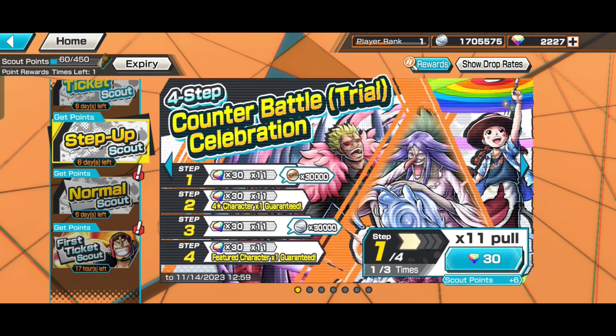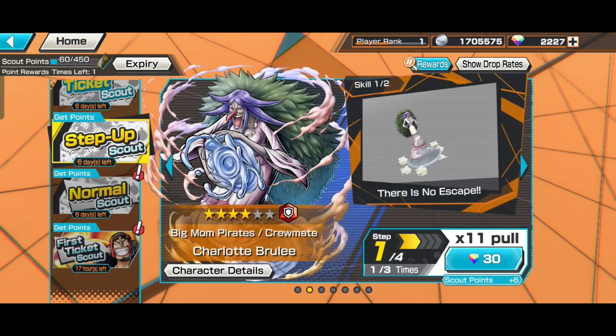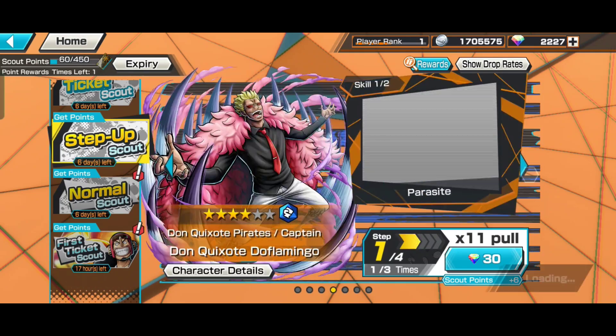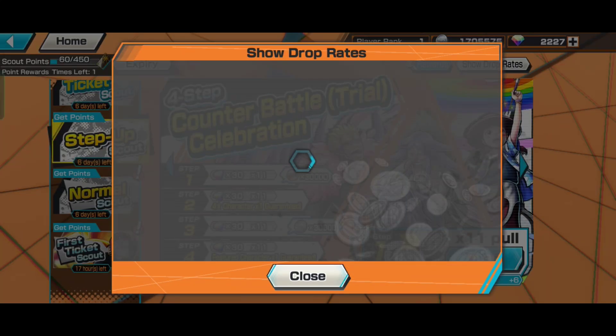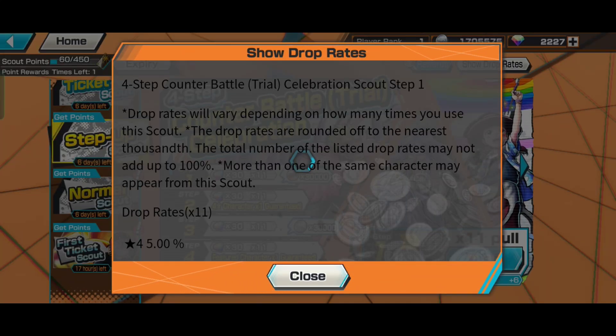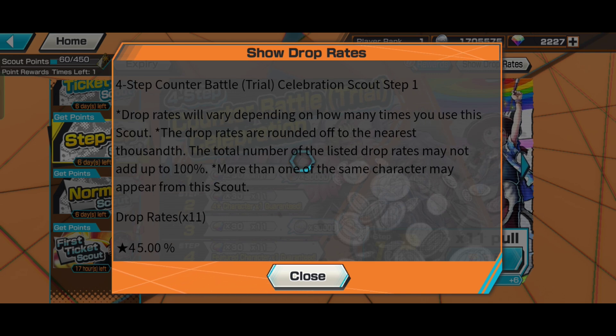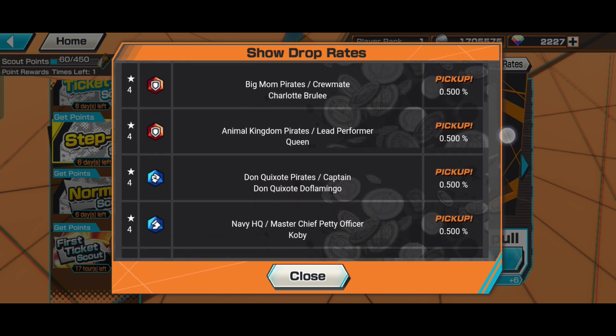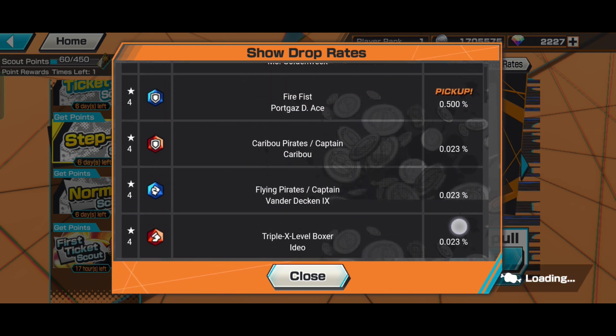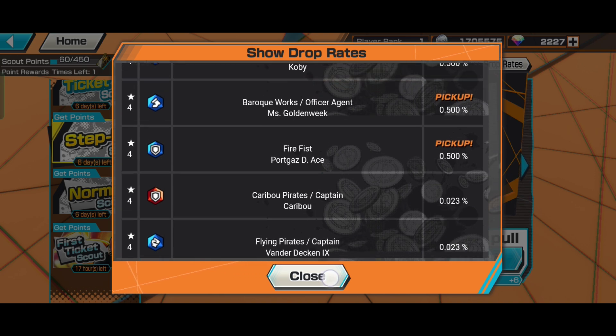Who even wants these characters? They're pretty outdated. The most recent among the six is probably Brule, but Brule — come on. And there's only a 0.5% drop rate for each of them, so that's about a 3% total drop rate for any featured unit.